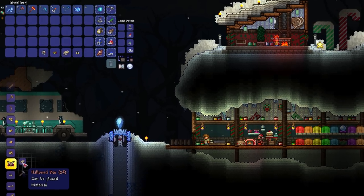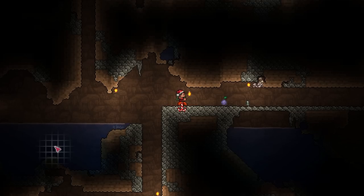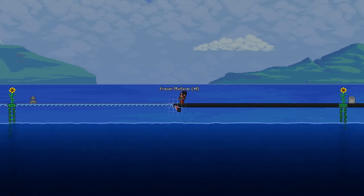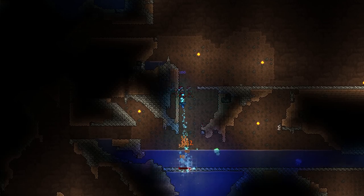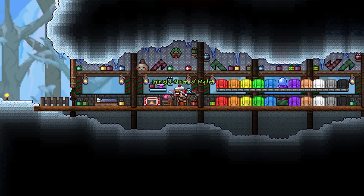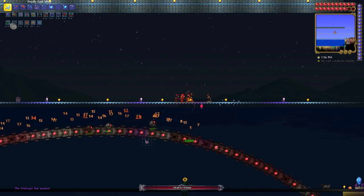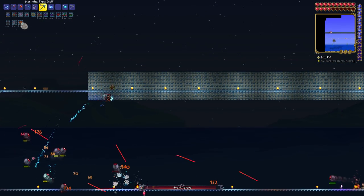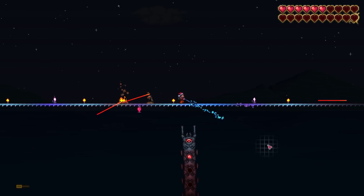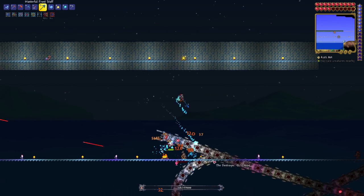That provides me with the exact amount of Hallowed Bars I need to complete my set of Hallowed Armor. And while my bloodlust is still unyielding, I know that the Destroyer is stronger yet — mostly because I already tried to fight him and lost miserably. Wanting to get the Philosopher's Stone, I wait until I finally get what I came for. I craft the charm of Myths and summon the Destroyer. Even with my incredible skill, this fight is no joke. Right off the bat, I almost get killed by the ungodly amount of probes, but I'm able to kill them first. I'm on the brink of death nearly the entire way through, but with seconds till dawn, the Destroyer of Worlds is defeated.